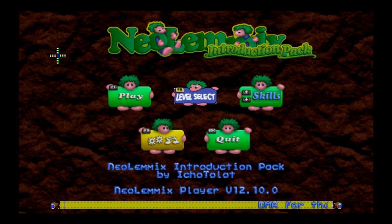I personally have never played a pack that got really deep into the Neo Limmix-specific features, like the jobs and the additions they've made. So before I get too deep into custom stuff, I'm going to ease in with the introduction pack. It has the original eight skills of course, but there are also some ported over from Lemmings 2 and some entirely new ones.